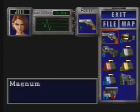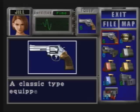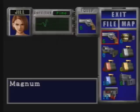Now for the next weapon, the Magnum. Smith & Wesson M629C — a large stainless steel revolver, a classic type equipped with weights to reduce the recoil. It uses .44 Magnum bullets. Wow, that's a long description. Alright, let's test the Magnum out.